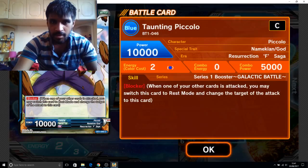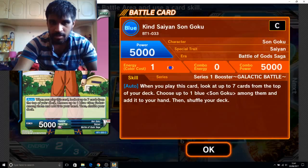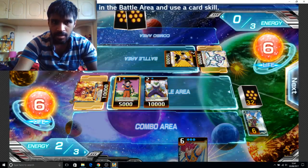What does this Piccolo do? Whenever one of your other cards attacks, you may switch this card to rest position. And what about this one? When you play this card, look at the cards from the top of the deck and choose up to one Goku among them.